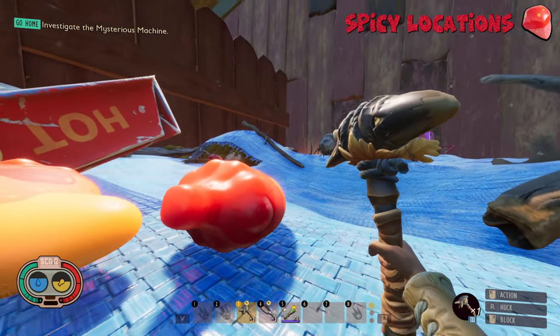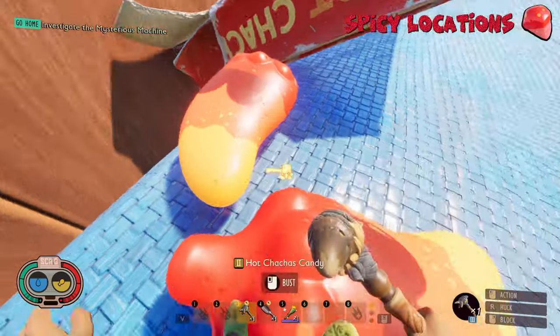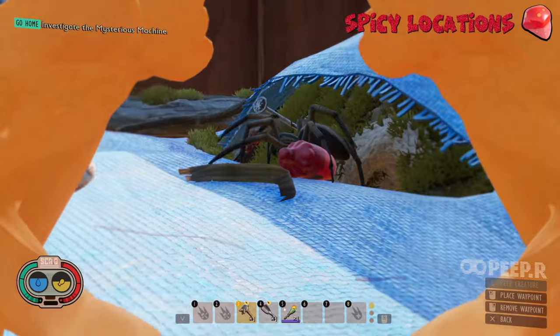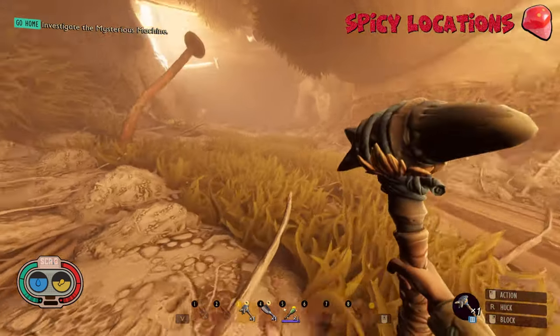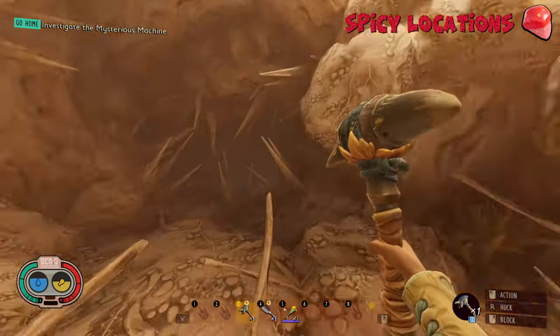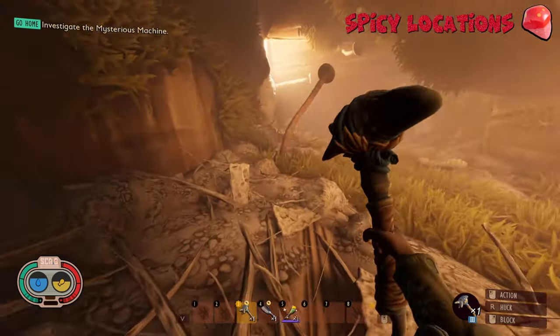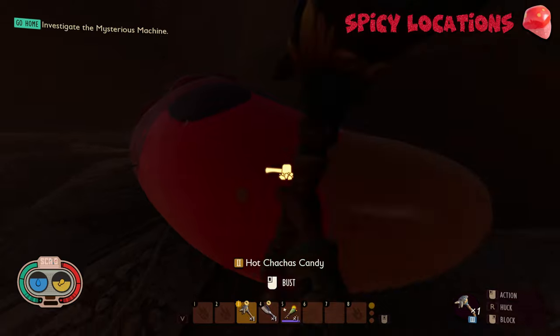Now we're back here at the top of the Termite's Nest. Right here we have 3 Cha-Cha Candies — 2 here and 1 there. These guys, as far as I know, do not respawn, but that one over there respawns every 3 in-game days, so make sure you come back here and collect that one up. Another Cha-Cha Candy location is sitting here in the Termite's Nest in the main area, right next to the Termite King's area. There is a Cha-Cha Candy right here on the map. This candy does not respawn, so the second you collect it, it's not going to be back here ever again.